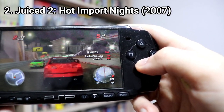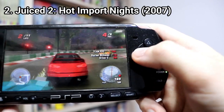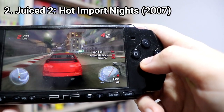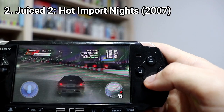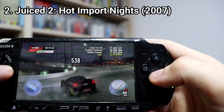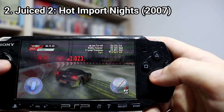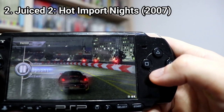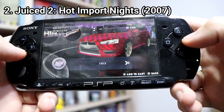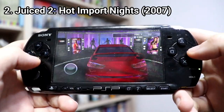As for game modes, you get the same ones from the first game, only that this time point to point races are called relay races. And instead of show off, now you get the drift game mode, where you essentially do the same thing as in the previous game — you drift for points. And due to the bad handling, the mode isn't all that fun to play.